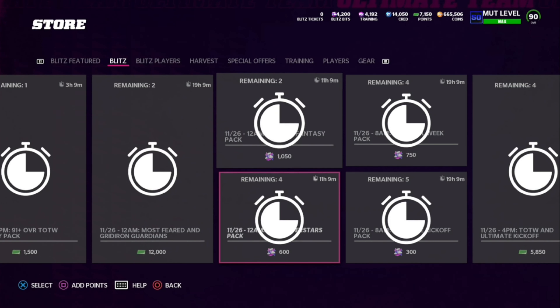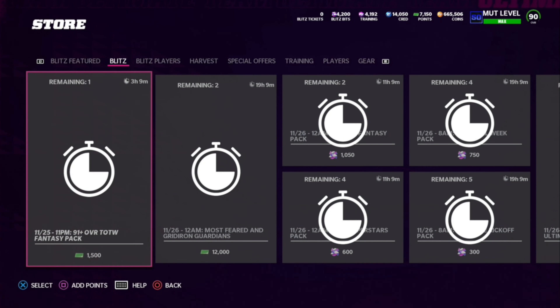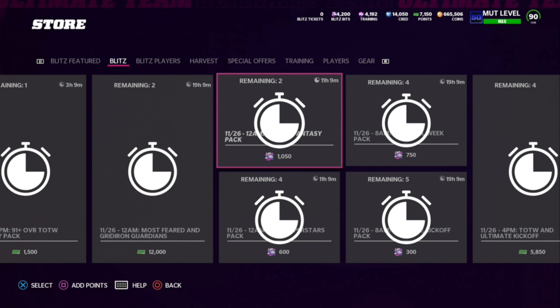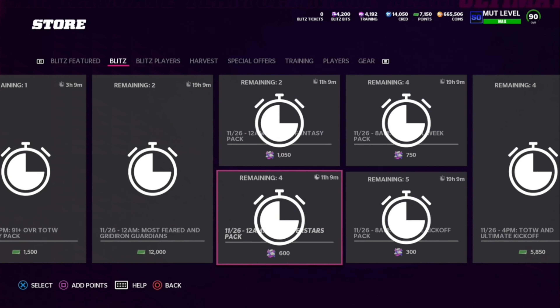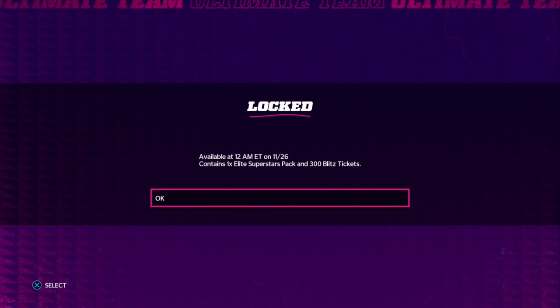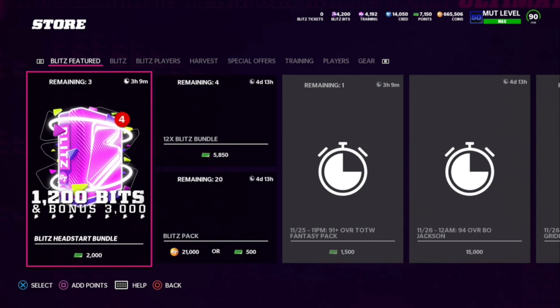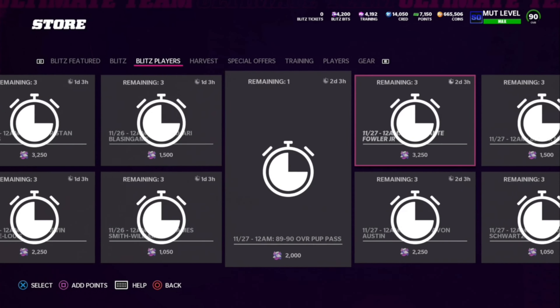Looking at expiration times: the 19-hour offer seems to be a 12-hour offer expiring at 12pm tomorrow. The others expire at around 8am or 4am tomorrow — one of those two. We've got the All-Pro fantasy pack and the Superstars Elite pack. With these you get 300 blitz tickets per pack and 525 blitz tickets per pack respectively. I want to do a dedicated video breaking down exactly what you need to do to get Bo Jackson.